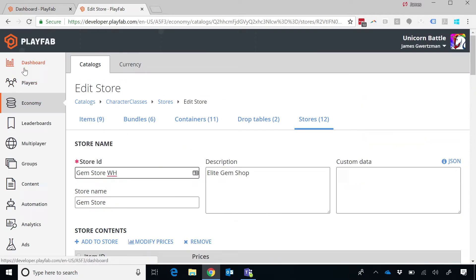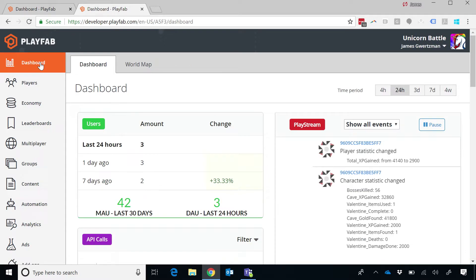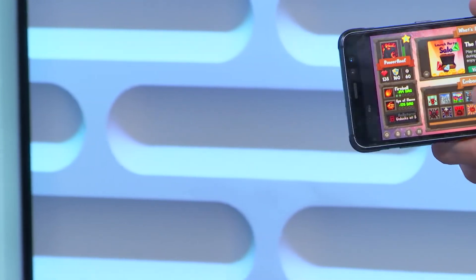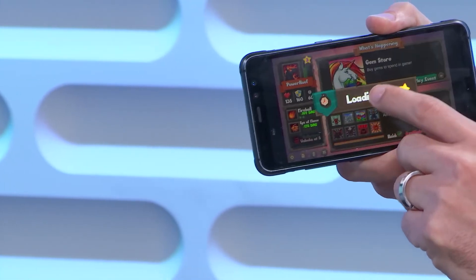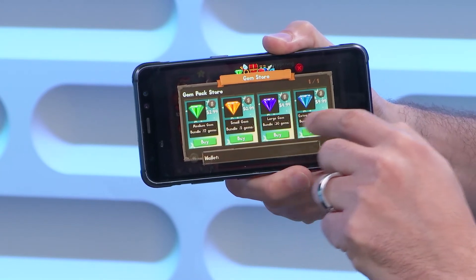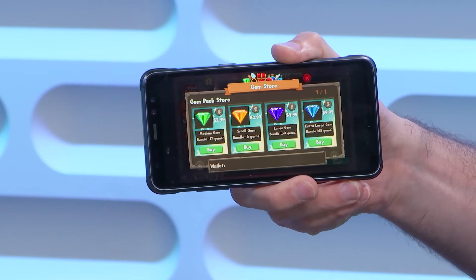So let's go back to the game and watch this in action. Here I am in my game — let's go ahead and view that store. Here's my gem store — medium, small, large, extra large gem bundles. That's the basic set. You didn't close the game and start it up again — your game coder made that call when they opened up the store and the decision is made at that point.